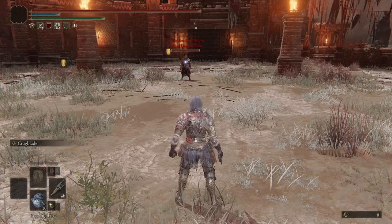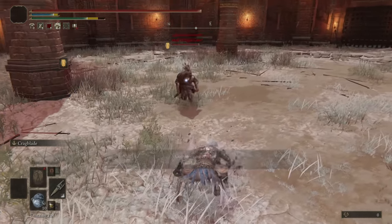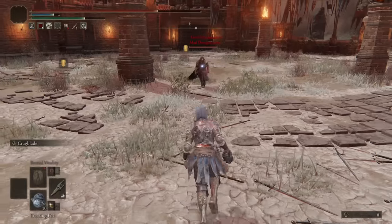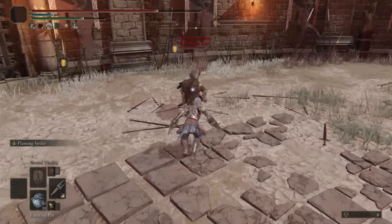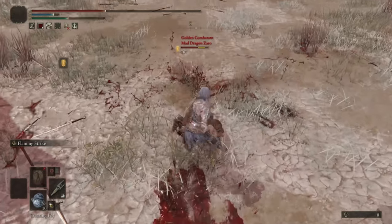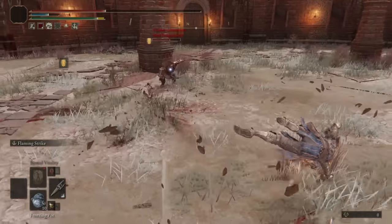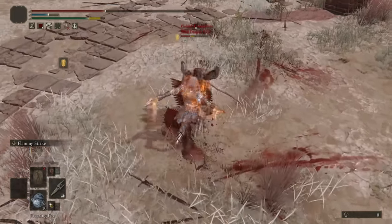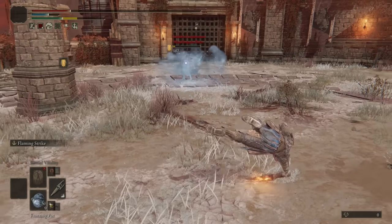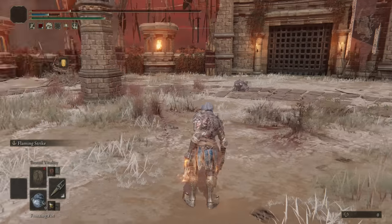Moving into the next battle, we have Mad Dragon Zaro. I deserve this — I was a dragon build recently. That's fair, Zaro. Started off with a nice hit. Boop — that's actually a true combo. I thought he'd get roll caught by the flame, but he did not. Where's your dragon attacks? You have Fire Breaths. That might finish you. Well, very fun fight. Missed the dragon that didn't do any dragon spells.